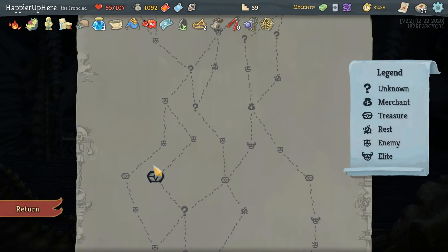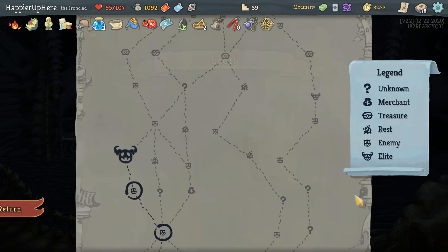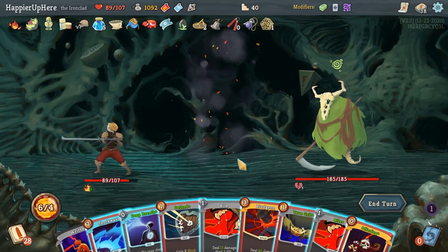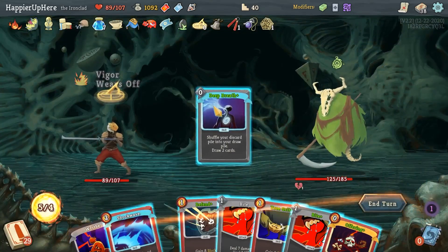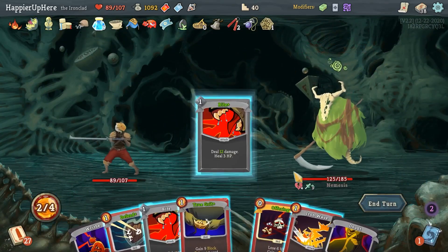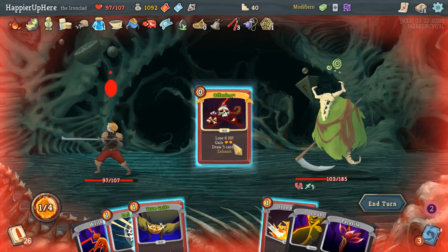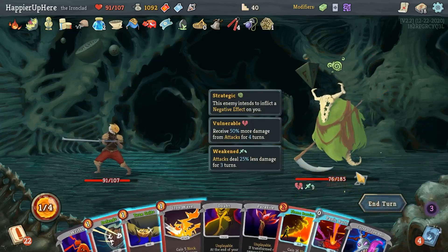Offering and then Bludgeon kills! Rage, Flame Barrier, or Bandage Up offered — my final boss is Time Eater. Flame Barrier should be good for plain defensive options. Not getting attacked on turn 1, and an Offering in the opening hand — that's great. Bludgeon, Deep Breath for free energy, Shockwave, Bite, Bite again, then Offering.